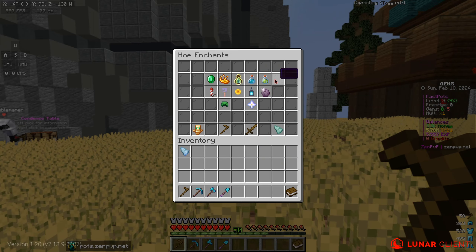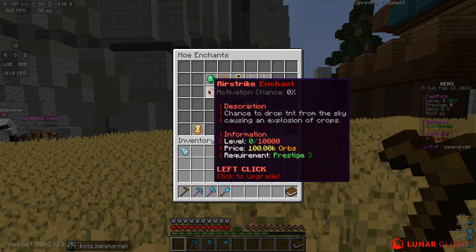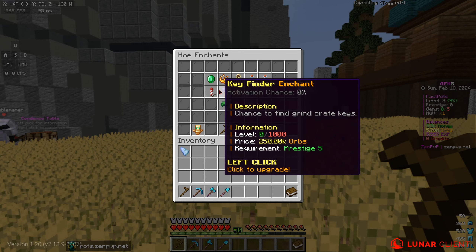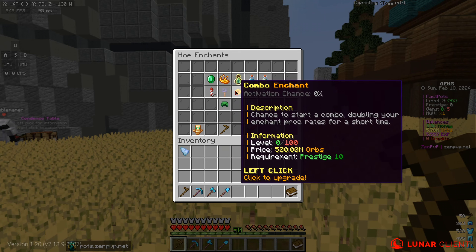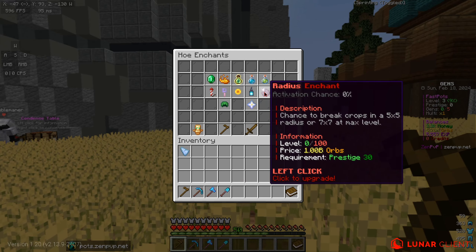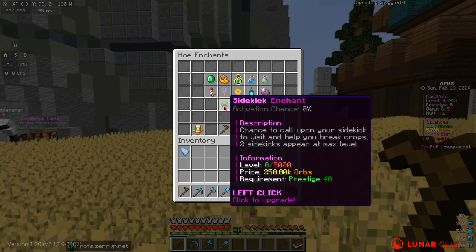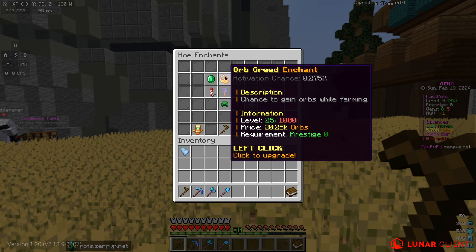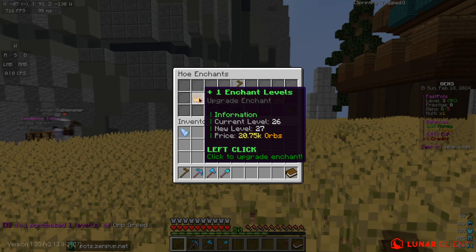Then we have Experience, Speed Enchant, Haste, Airstrike — a chance to drop lightning from the sky, cause an explosion. Process crack — a chance to find grind keys. Start a combo enchant, proc soul enchant, radius enchant — sick. Sidekick, sorry enchant, and shockwave.